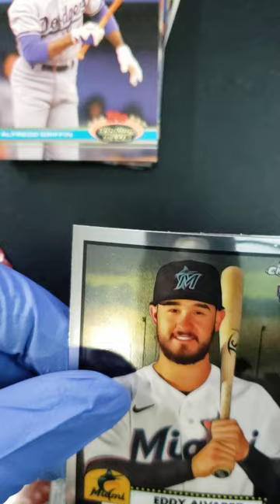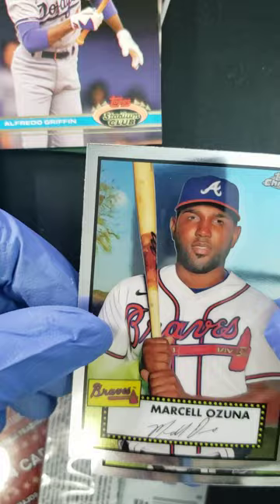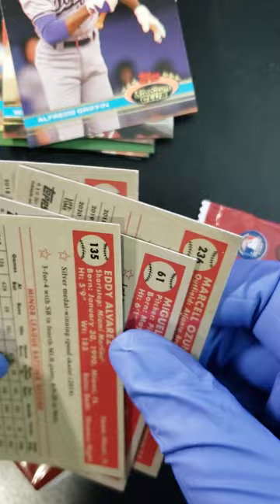Four cards, what do we got? Let's start — Eddie Alvarez, Miguel Yajur, Marcel Ozuna, and Christian Walker. All seem to be base cards — nothing special in that pack.